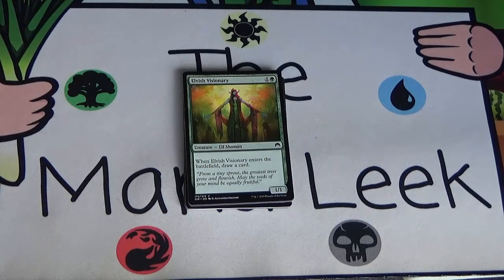Next up we've got Elvish Visionary — a one and a green elf shaman, a 1/1. When it enters the battlefield, you get to draw yourself a card. This is pretty darn good. It's a 1/1 for two, which isn't great, but it draws a card, and drawing a card is fantastic. It's a 2-drop — you want to be playing things on turn two. It's card advantage, it keeps you in the game, and helps you curve out. It gets even better in black-green elves, which is certainly a deck. Probably not first pickable since it doesn't do much to impact the board, but a fine card.